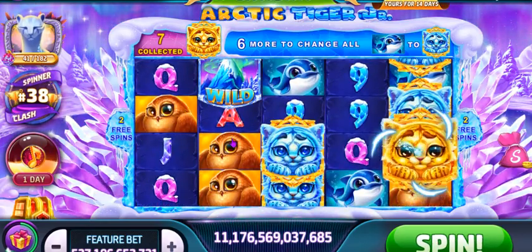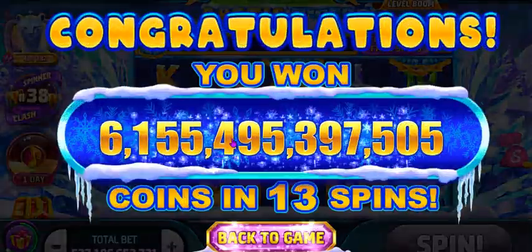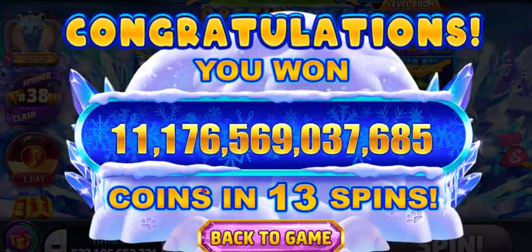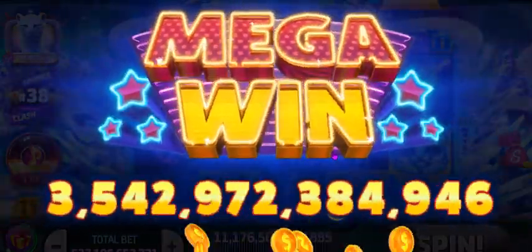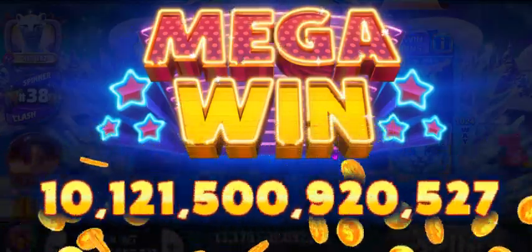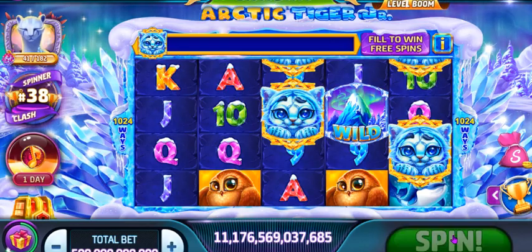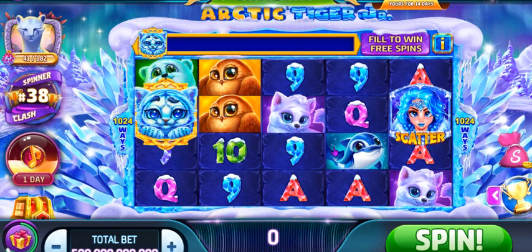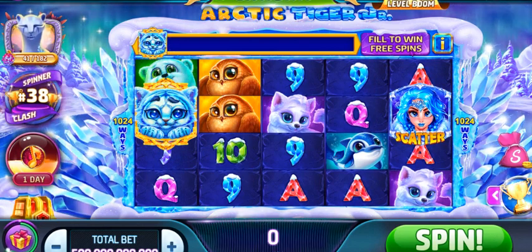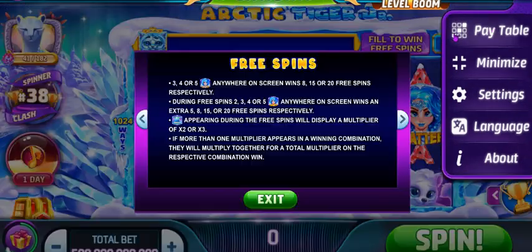And if I manage to get to the end and change the owl — which I did, and which is a really good win — out of 13 free spins, I managed to do really, really well. I got four Crystal Queens and they started me off on 15 free spins, then I just kept re-triggering. I managed to change all the animals into Arctic Tigers, so I had about five spins where I constantly kept getting those Arctic Tiger symbols with multipliers. And that's how this works.